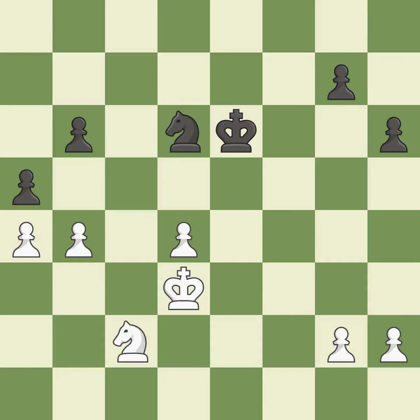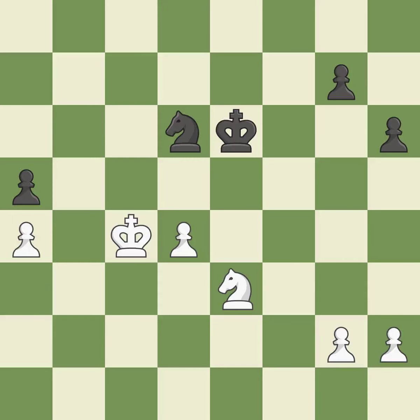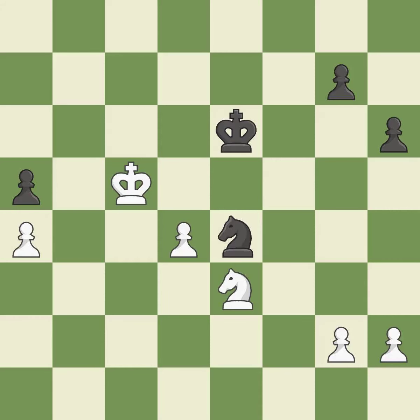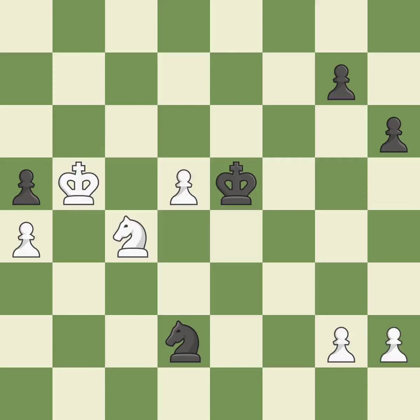This overlooks an opportunity to threaten winning a pawn — an inaccuracy. This is an equal trade — best. Backs off — ideal. A very strong play — excellent. That's a decent move. Very precise — the best choice here. This avoids the knight's check — ideal. Perfectly on point. This avoids the knight's check — quite good. A solid choice — excellent. This secures a pawn. This steps away from the checking pawn — excellent. This offers to exchange pieces of equal value.